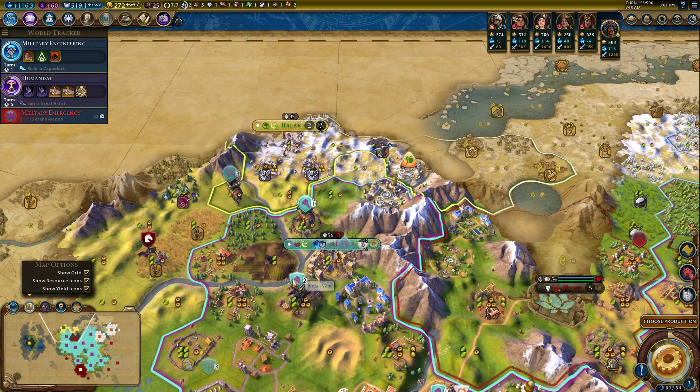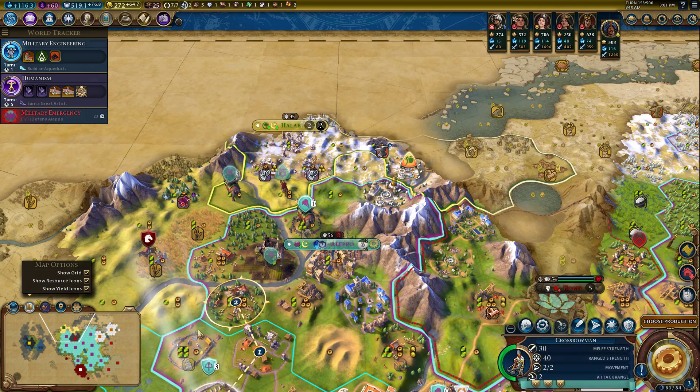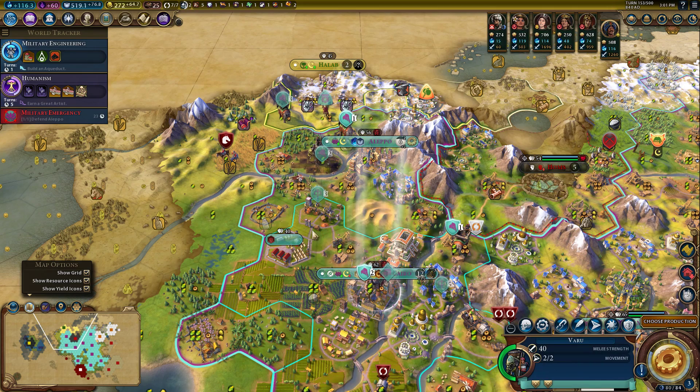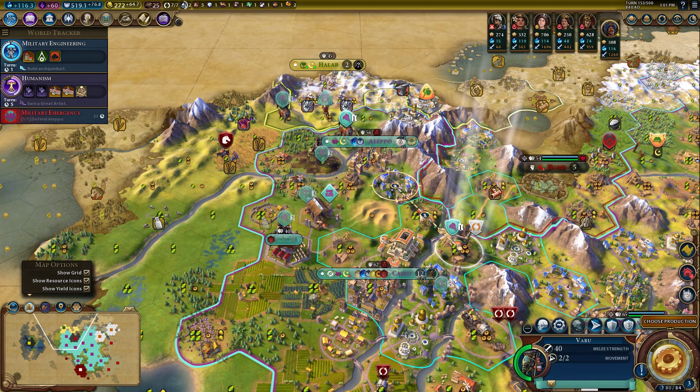Let's see what we can do with our elephants up here. No more troops coming out of that city — no more of Saladin's troops at the very least.